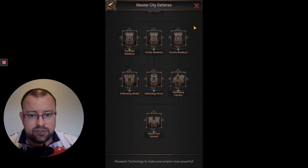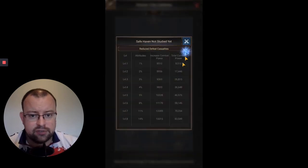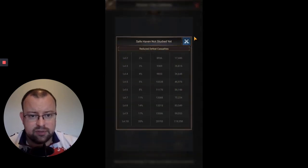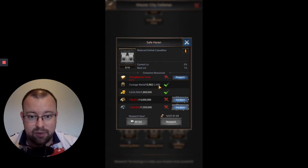On to the last few sections. Safe Haven reduces defeat casualties by up to 20% over 10 levels — I'd assume that covers both injuries and deaths. This one has high requirements: 2,400 Courage Medals for the first of the ten levels, 14 million Lumber, and 7.2 million Iron. So that's definitely a tough one to complete.